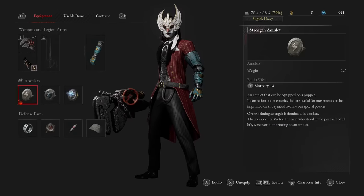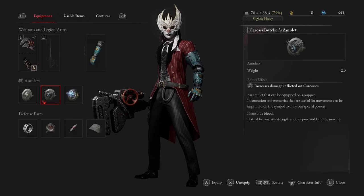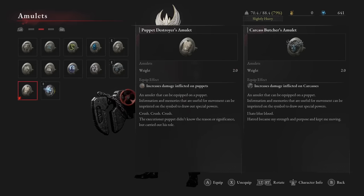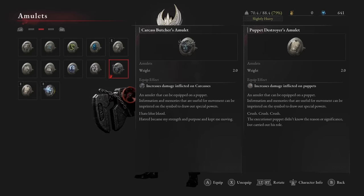Next we have the amulets. In a full playthrough you will have four amulet slots — right now I've only got three and you begin with two. The most important amulet increases damage against the correct enemy type. Very early on you get the puppet destroyer amulet for when you're facing puppets, and vice versa the carcass butcher amulet for facing undead. There is also one that increases damage dealt to humans, though that's less relevant through most of a playthrough.